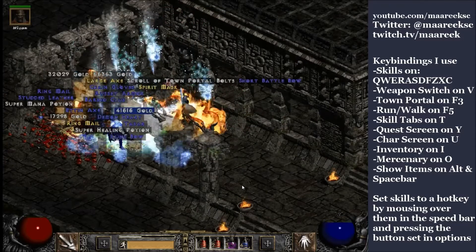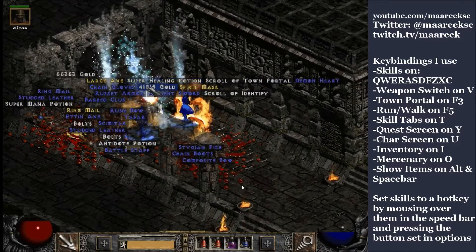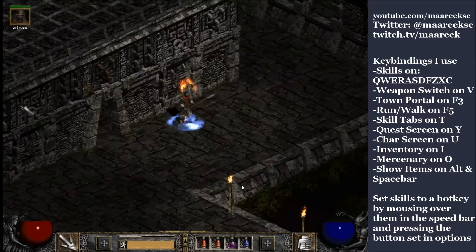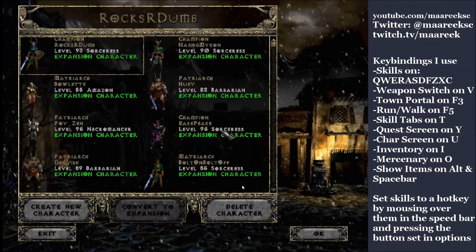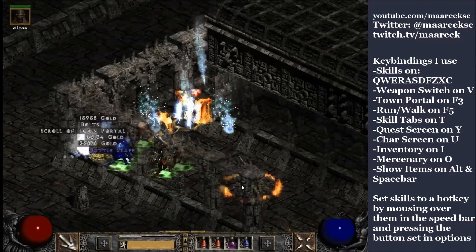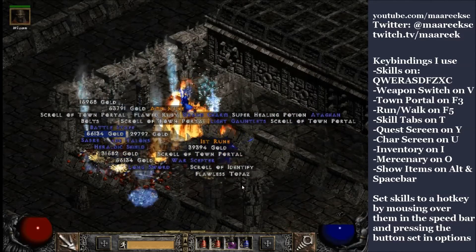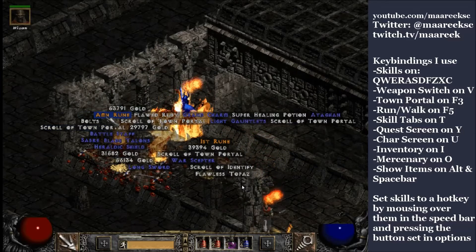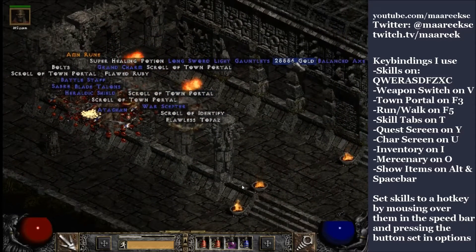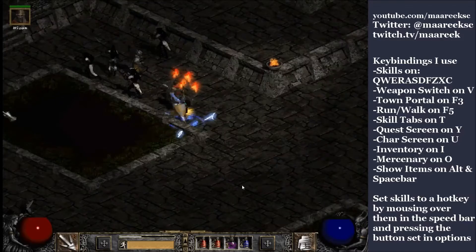So there's why we want to use keys on the actual keyboard. The reason I use these exact ones: I like the home row because I know exactly where everything is. I use weapon switch on V instead of G because moving my index finger down slightly feels comfortable, whereas moving to G changes my entire hand position. I have town portal and run/walk on F3 and F5 — even though I just had that diatribe about not liking function keys — because I can move my whole hand up and reach F3 with my middle finger or F5 with my ring finger without changing my hand positioning.